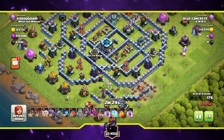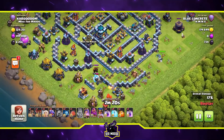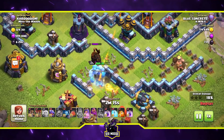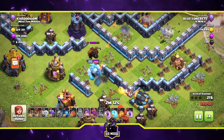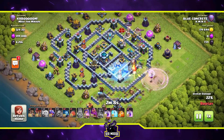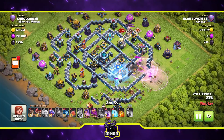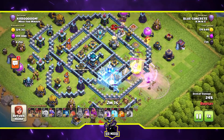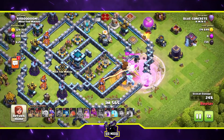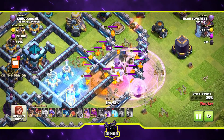The ice golem and lava hound are out — Larry flying towards the royal champion to be annoying. That baby dragon on the right has just taken an air mine to the nostril and is out of action. The poor royal champion is exposed and lava hounded. Gary the ice golem is strolling away happy with a job well done. The queen is being raged and healed, and then Larry the lava hound explodes.